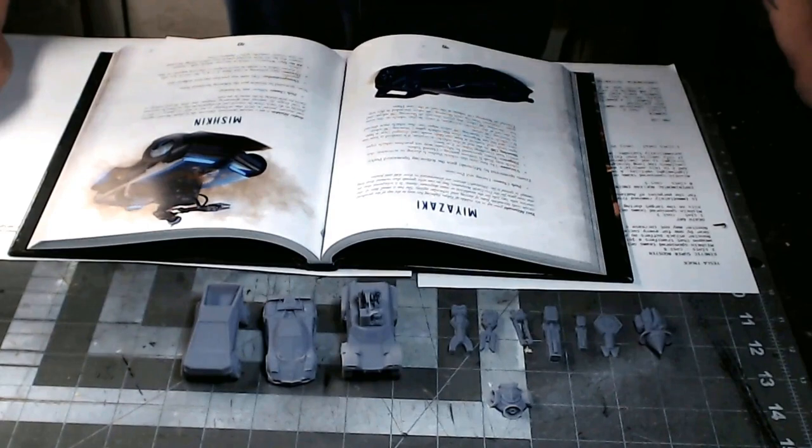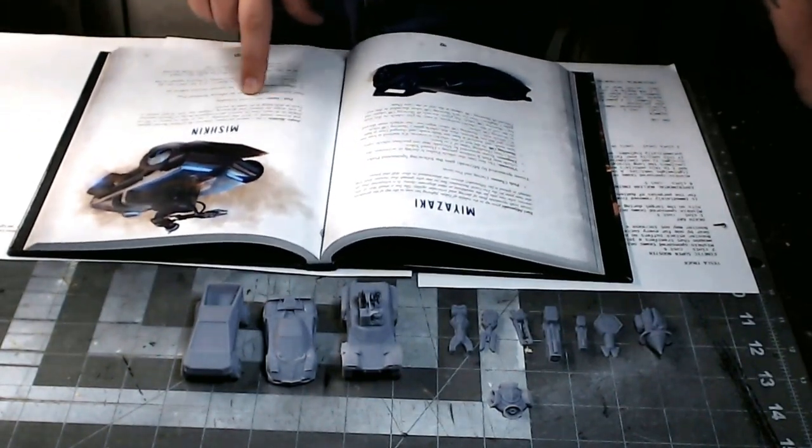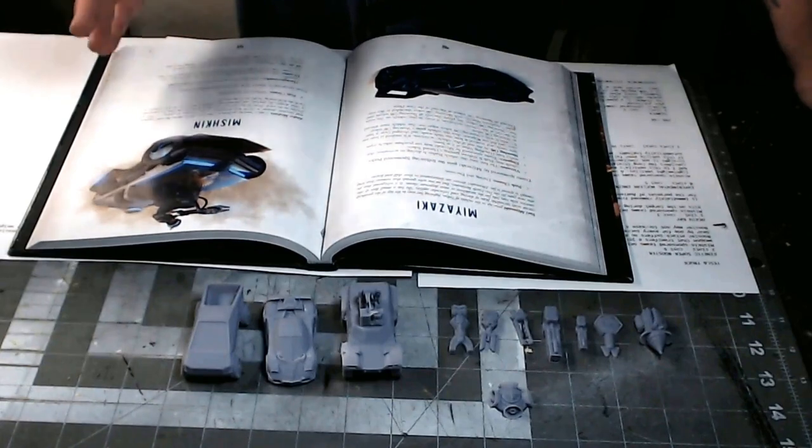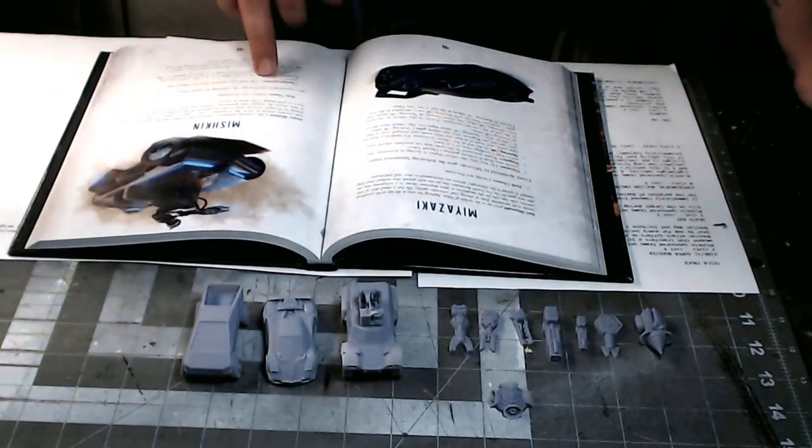Hey guys, welcome to Quinnian's Budget Crafts. The next team here is gonna be Michigan - their perk classes are military and tech, so they get some big guns and technology.